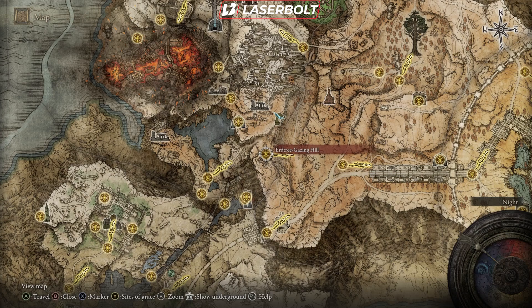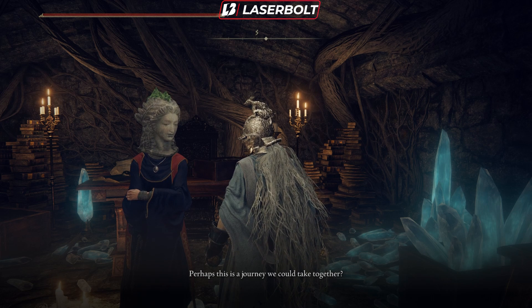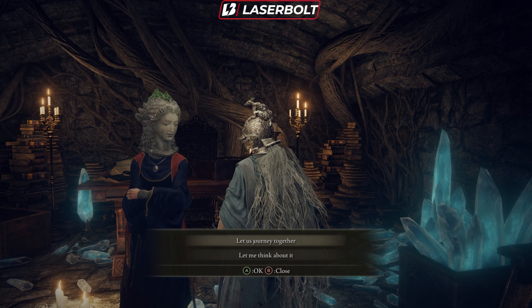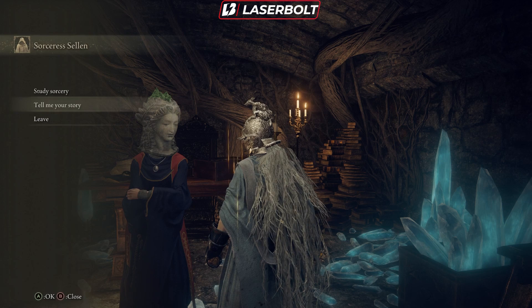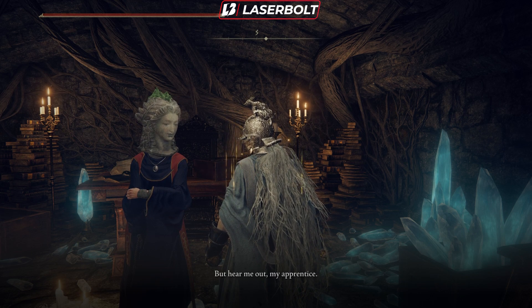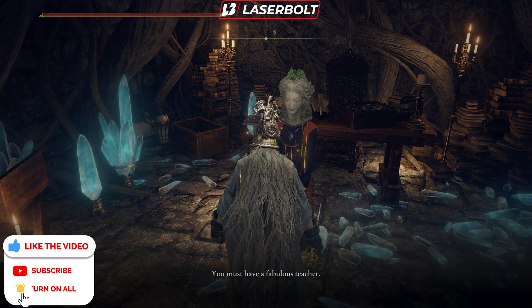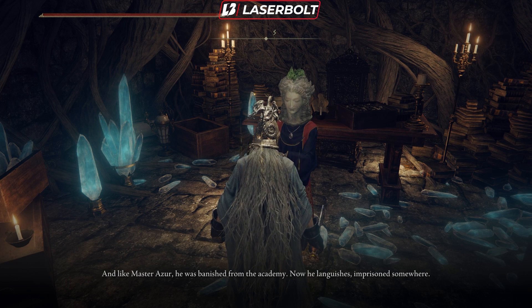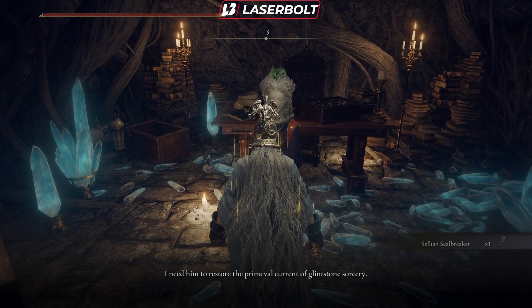For the next step, you're gonna have to go to the Waypoint Ruins and talk to the sorcerer Sellen. She's gonna have a lot of dialogue — just listen to all of it. When you're done, she's going to have another option called 'Show a scarce sorcery,' because you picked up the Comet — this is what actually starts the quest to get this armor. Listen to her and clear all the dialogue. Talk to her again and click 'Tell me your story.' She's also going to mention another magician called Master Lusat. After all the complete dialogue, she's gonna give you an item called the Sellian Sealbreaker.